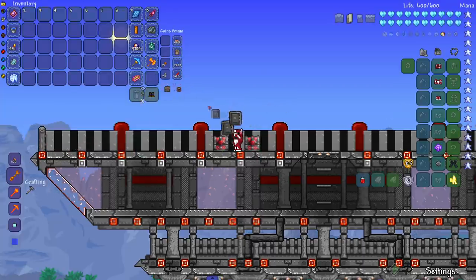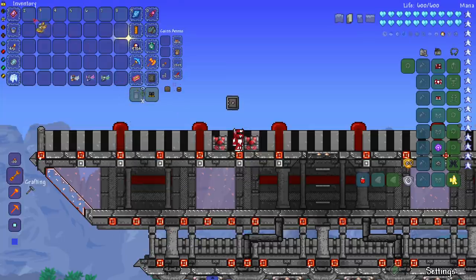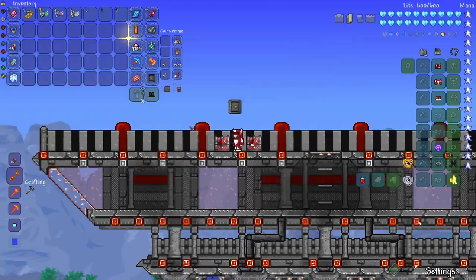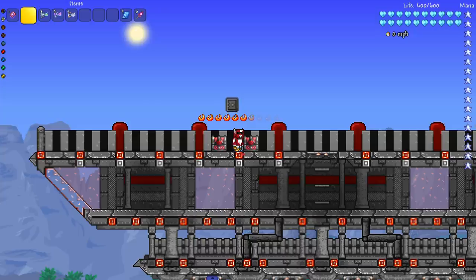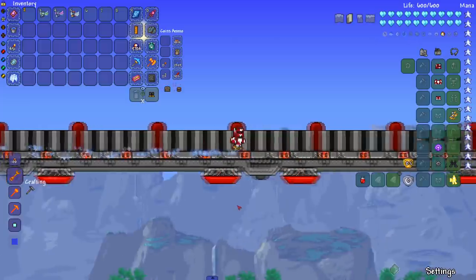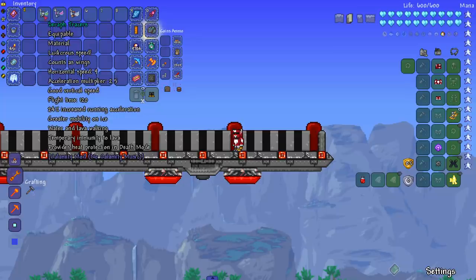Next up: Calamity mod — I have high hopes for Elements Awoken beating Calamity, but we'll see. I've stopped using Calamity stuff recently just in case I don't have the mod installed. Let's start with the Angel Treads — 'extreme speed, 36% increase running acceleration.' They have a nice color. Let's see — 30, 40 already, that's as fast as the Thorium boots. It's so fast I made it to the end of the track already.